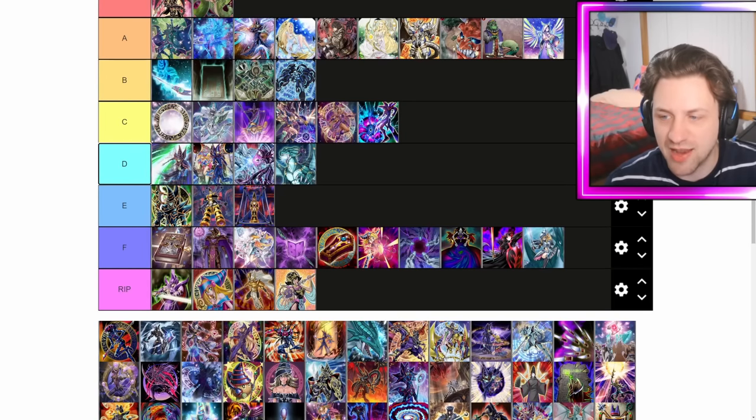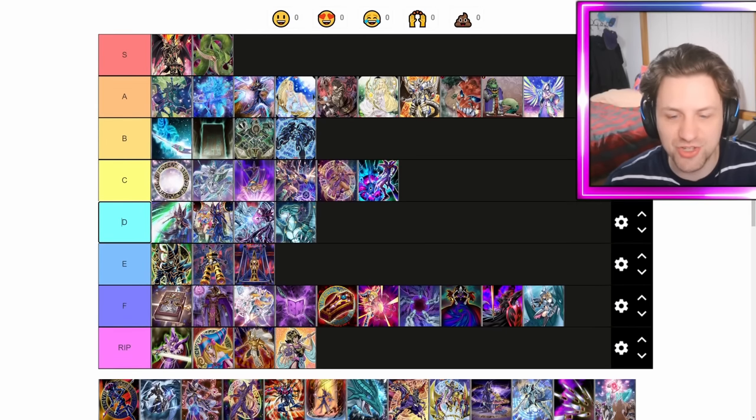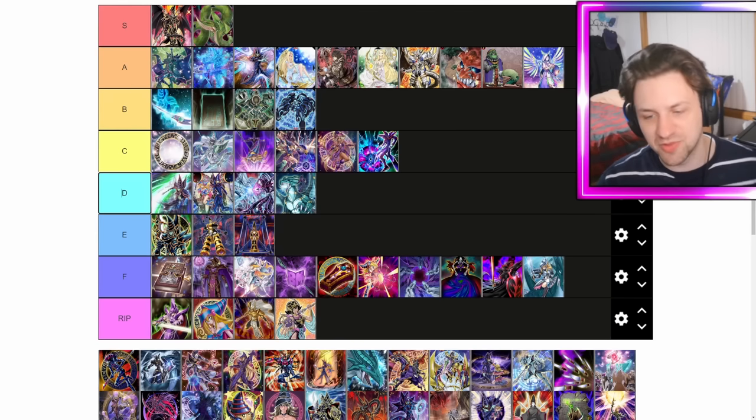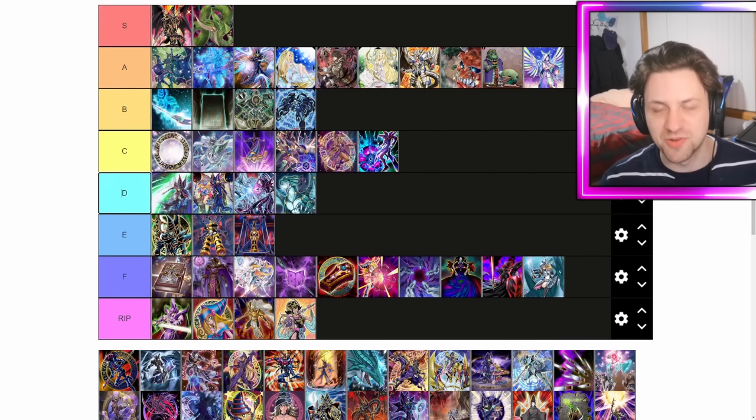Dark Magician Girl the Dragon Knight — this card shouldn't exist. It's just anime bait. It was in the anime, it was very cute, but it's really bad. There's a cool quick effect to pop a card, but you just can't summon it easily — it's Magician Souls into DMG into tribute, it's like a three-card combo to pop a card. Not ideal in the slightest.